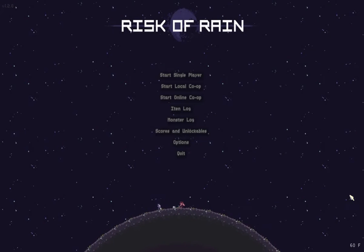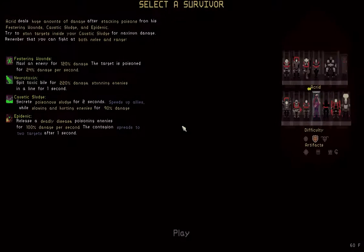Hey, this is your main man, your dude bro, Gidro man, with Risk of Rain. This game is made by Hoppo Games, and strangely enough published by Chucklefish of Starbound fame and some other games. It came out on November 8th, 2013, and it was made by a three-man team. I believe it was kickstarted or greenlit, probably both honestly.